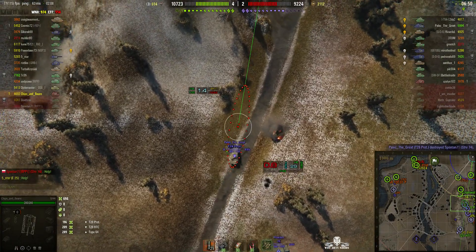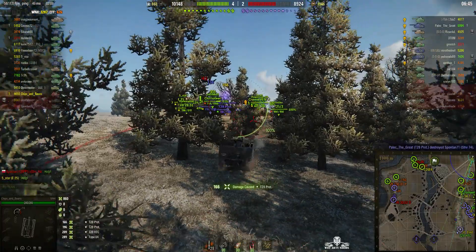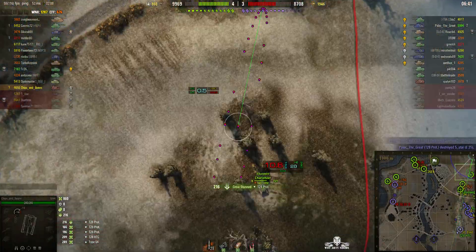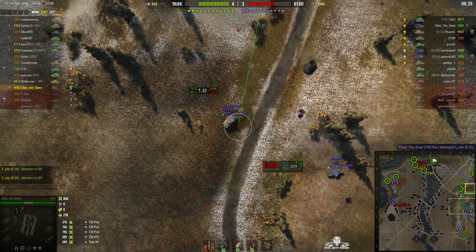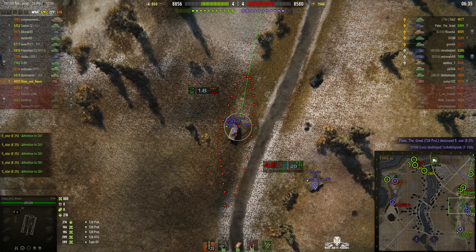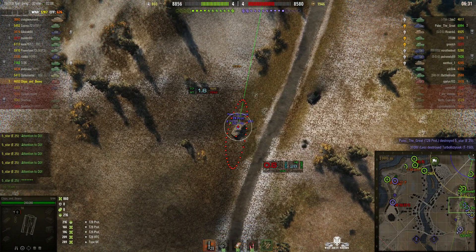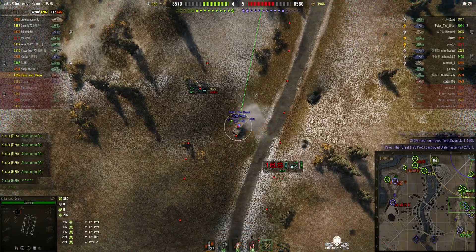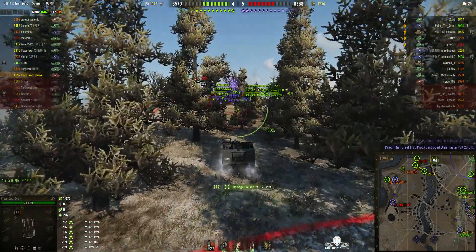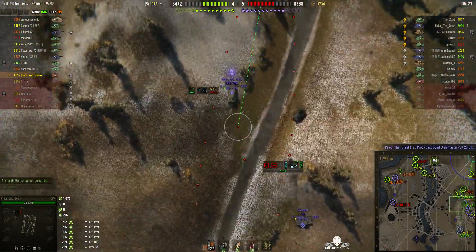T28 Prototype — he's stopping every now and then to take a shot, and he gets a direct hit this time, 166 hit points. T28 Prototype again, getting ready — he seems to stop at that point to fire. Round out, and that's another direct hit, 212 this time. He's certainly racking up the points against that T28 Prototype — he's had four hits on it.